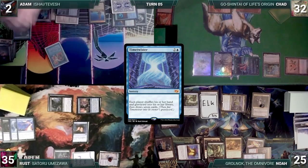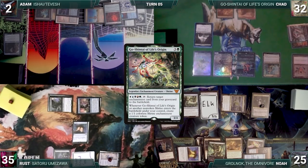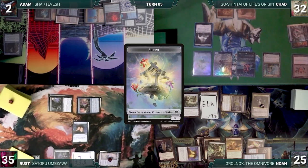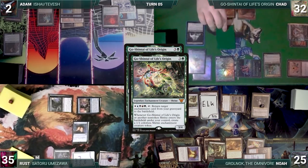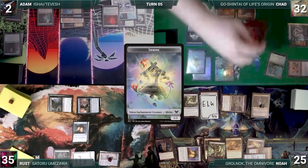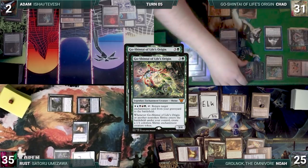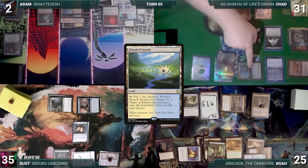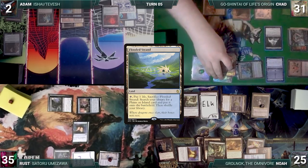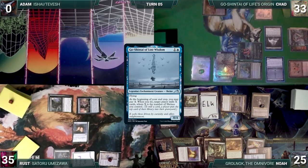Chad draws and casts Chrome Mox imprinting Imperial Seal. He plays Sanctum of Stone Fangs — Go-Shintai triggers and Chad creates a 1/1 Shrine creature token. He plays Sakashima of a Thousand Faces, which enters as a copy of Go-Shintai. Both trigger, creating two more 1/1 Shrines. He casts Go-Shintai of Lost Wisdom, and both Go-Shintais of Life's Origin trigger, creating two more 1/1 Shrines. He plays a Flooded Strand, moves to combat, and attacks Adam with Jukai Naturalist. Adam declares no blocks and dies.